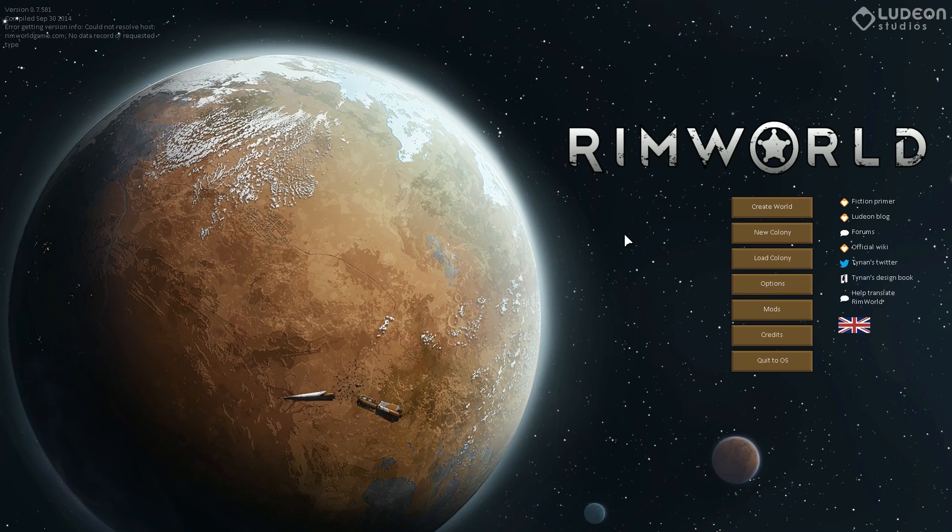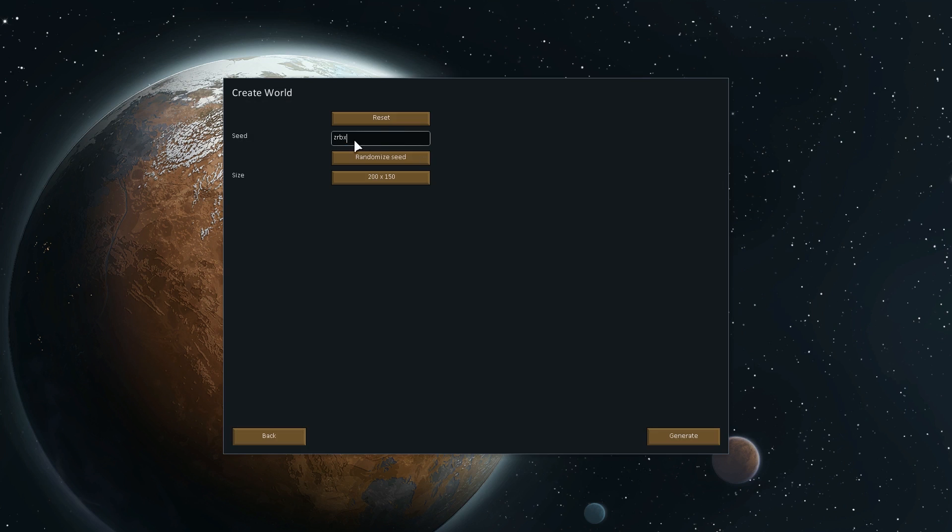So yeah, let me know if you want me to continue on with the Alpha 6 playthrough. Otherwise I'll just keep going with Alpha 7. Create World — we'll just go with Yeti for this seed here, and default world size should be fine.